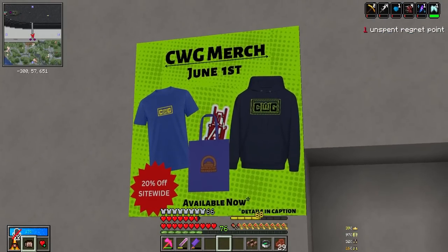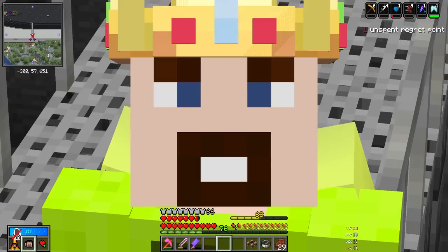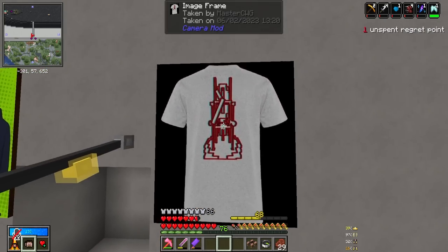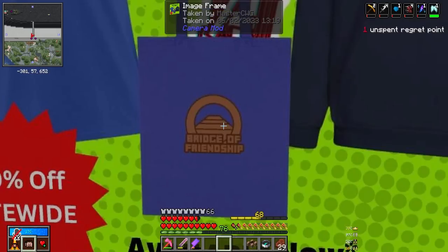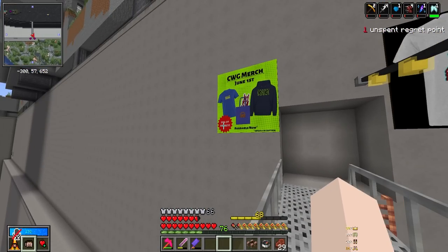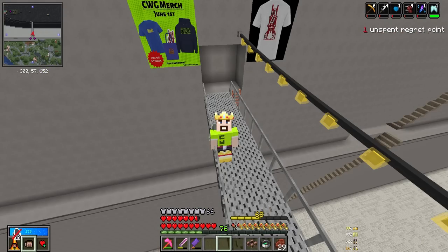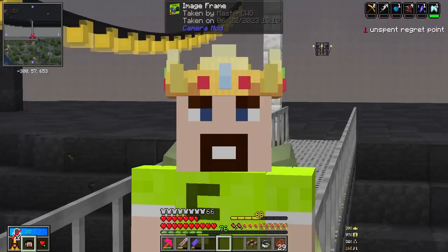New merch designs starting June 1st? It's June 2nd when I'm making this video — I'm one day late. But we got new merch designs — I love this one, it's the freaking generator on a shirt. You can also get it on a sticker or a bag. We got awesome new merch designs and from now until June 5th, everything is 20% off. Make sure you go grab yourself a shirt, or if you're broke like me, just buy a sticker. I appreciate the support guys. Link to the store is in the description.